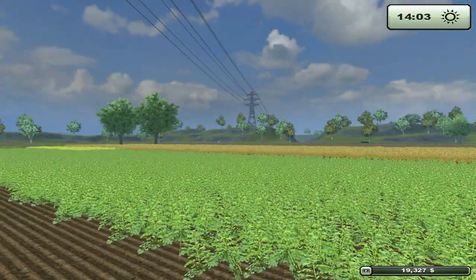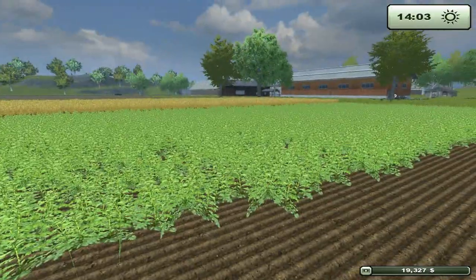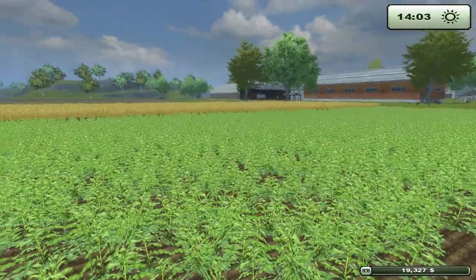Welcome back to the beautiful greenery of Hagenstad. As you can see we have canola, which is our cash crop, growing pretty well. I slowed down the time.